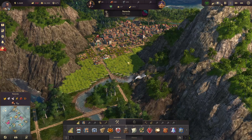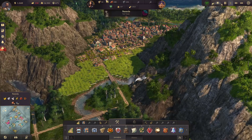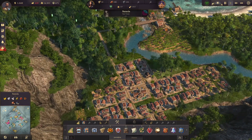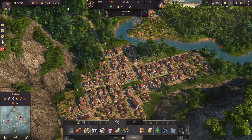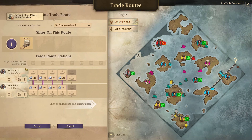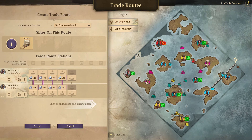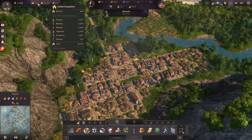Hello everyone, Obi-Wan Dab here and welcome back to Anno 1800. In today's episode we are going to continue working on our new world island that's going to make us coffee. But before we do this, we need to take a look at our trade routes because it seems like we've run out of cotton fabric in the old world, which was the reason our balance dipped so hard.